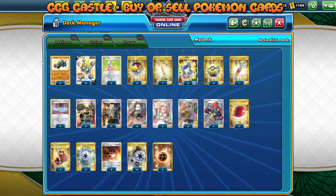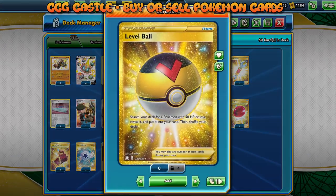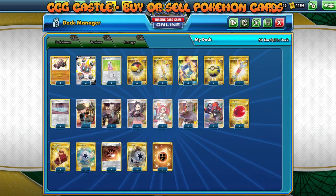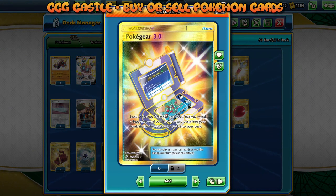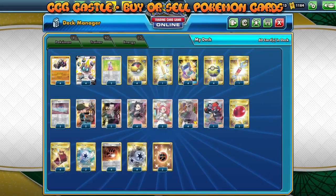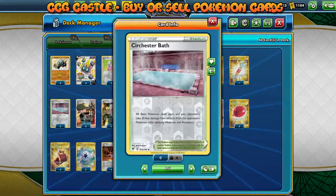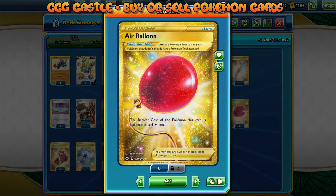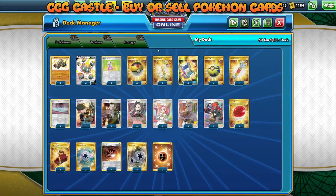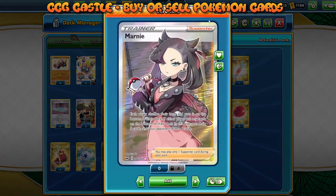The deck only plays eight Pokémon — four Falinks and four Falinks V. Speaking about trainer cards, we have four copies of Level Ball and four copies of Quick Ball so we can search and set up our Falinks. Additionally we're playing four copies of Pokégear 3.0 that can reveal the top seven cards of the deck and we can pick a supporter card from there. We also have one Tool Scrapper, one Ordinary Rod, two copies of Hyper Potion, and three Circhester Bath as stadiums, plus two Air Balloons and four Cape of Toughness as tool cards.